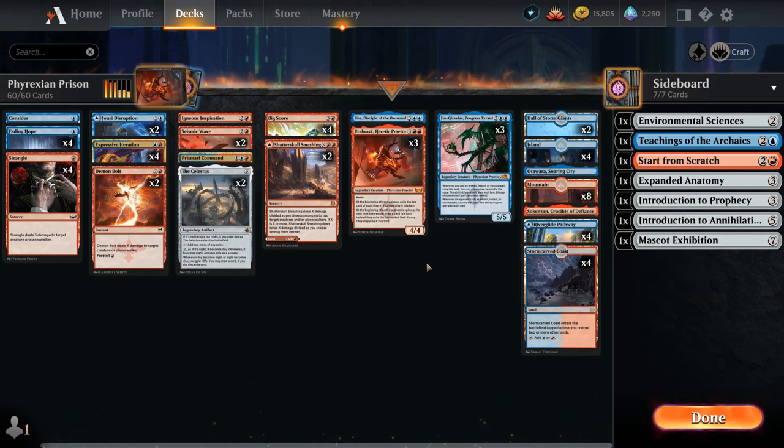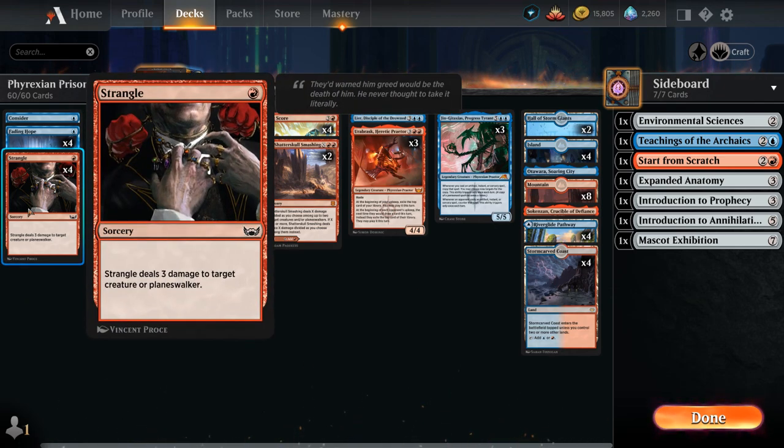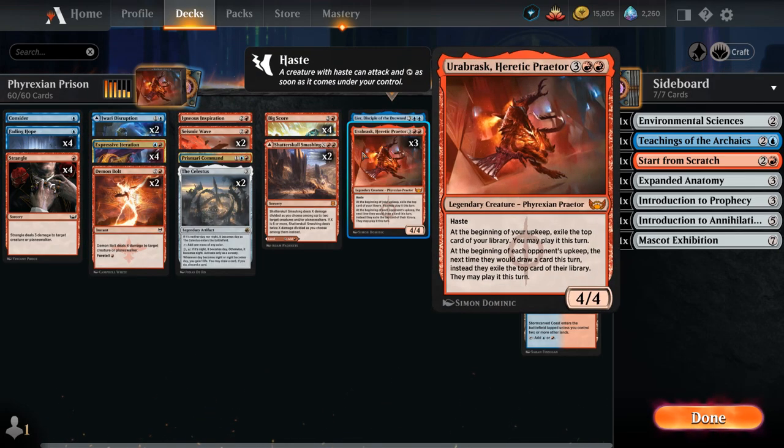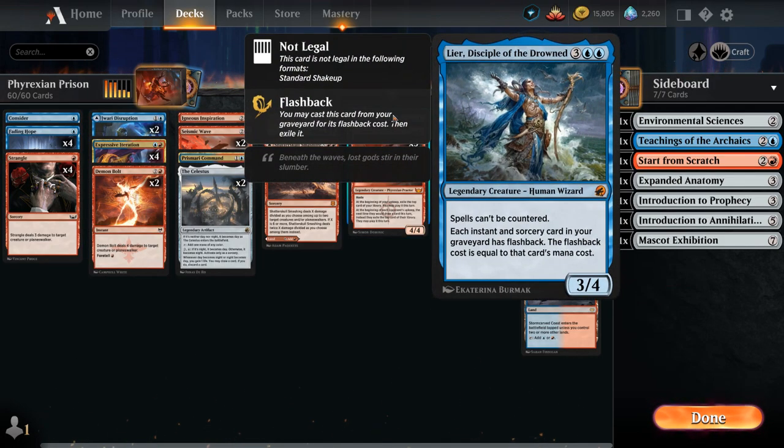The rest of the deck is a typical blue-red control shell with cheap interaction: 4 copies of Strangle dealing 3 to a creature or planeswalker at sorcery speed; Fading Hope, a 1-mana instant bounce spell that can also save our Praetors from removal; and a one-off copy of Leer, Disciple of the Drowned, which lets us flashback spells from the graveyard — so we can flashback Fading Hope to save Leer and pick it back up.